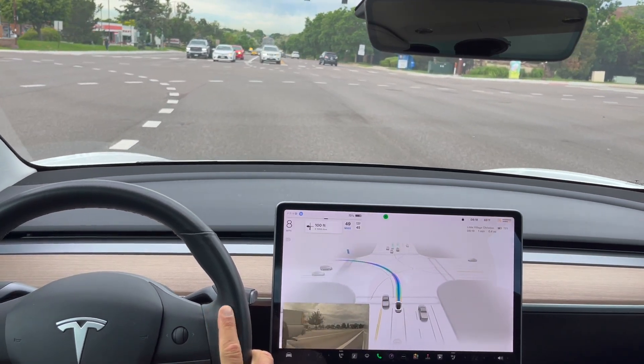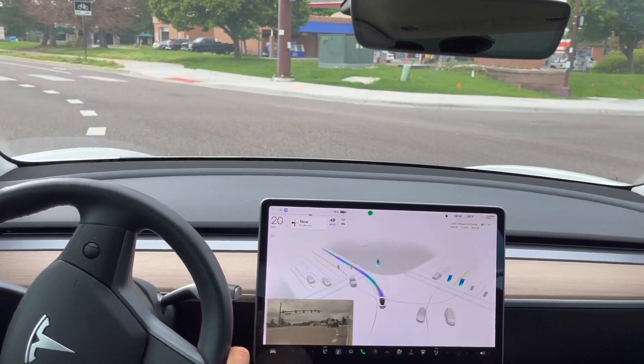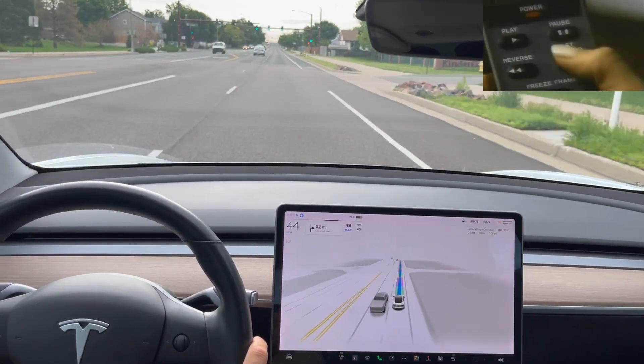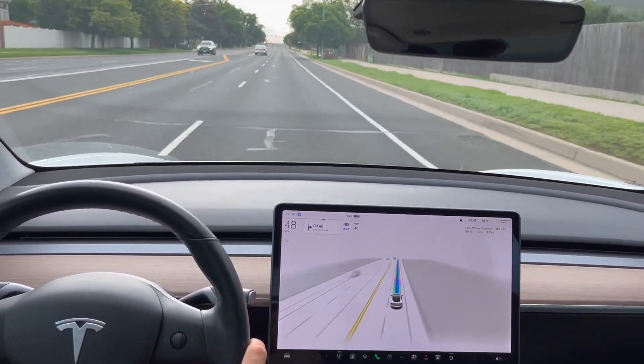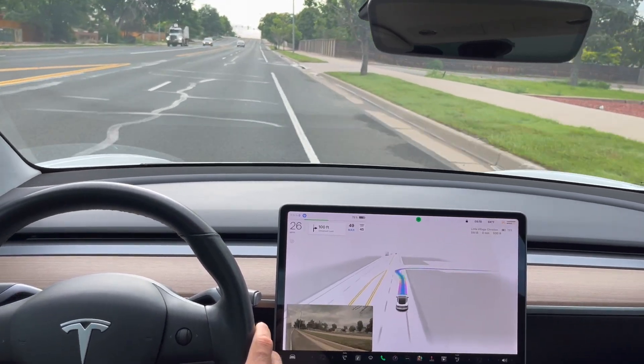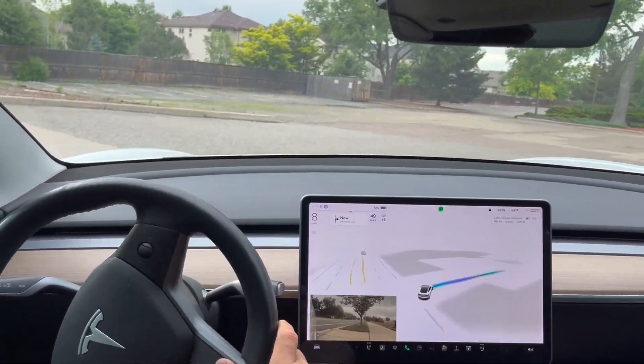Green light and we're going to make this left turn here. Turn signal is on and it is following the appropriate path — excellent left turn. And a final right turn coming up here. It chooses to get into the bike lane a little bit, and then does make the right turn.